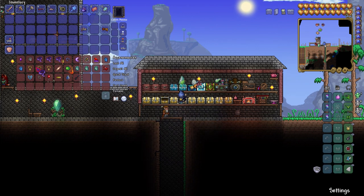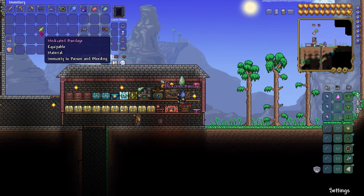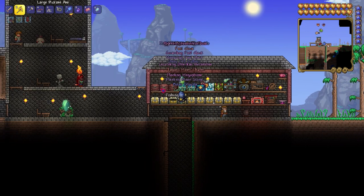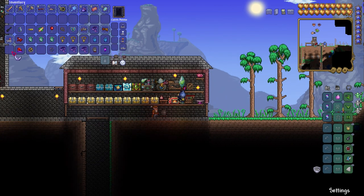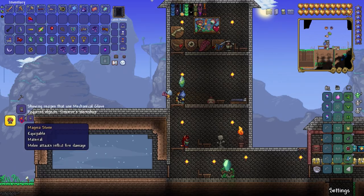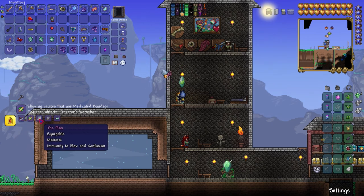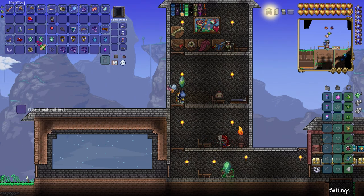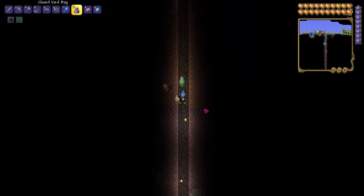Maybe we can put some accessories together — the medicine band and extra stuff. Let's loot all real quick. We can make the moon shell — nice. I need the magma stone though. We can make the charm — it grants the most debuffs, which is awesome. Let's go to the jungle to find the temple, and we might do a solar eclipse this time too.